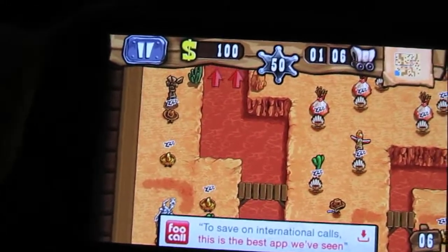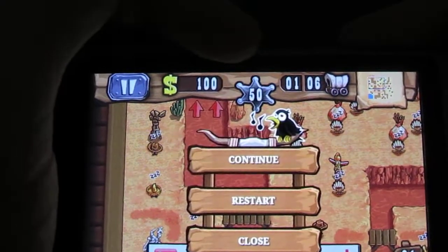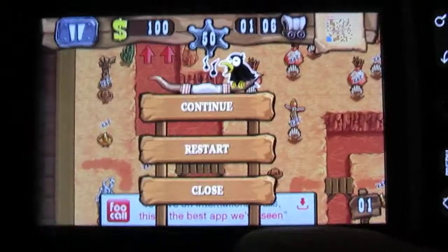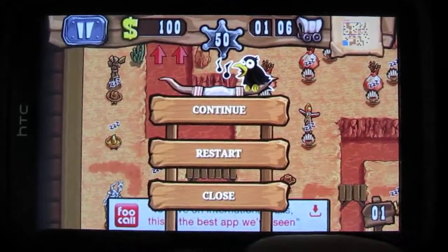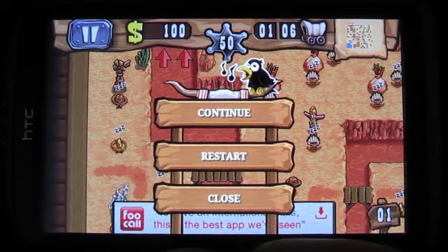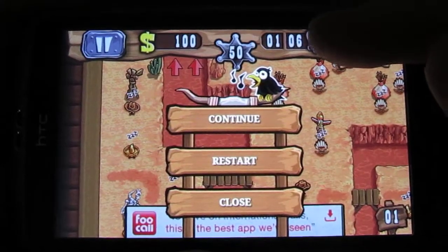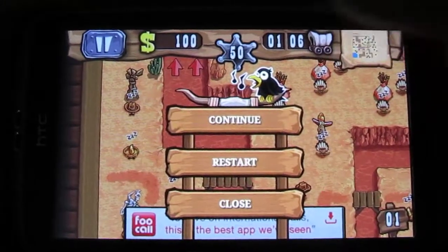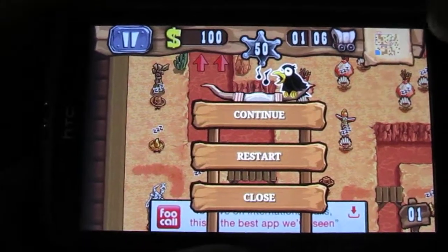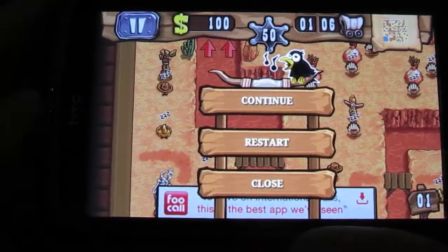The controls you have up at the top here include the pause button and this is how much money you have to buy towers. Here is your sheriff badge — as soon as that reaches zero the sheriff is notified and that's the end of the game, so that is like your life counter. Up here is the wave number you're on; the right shows how many waves in total and the left shows your current wave. At the top you have a mini map which helps you scroll around quicker and see where things are.